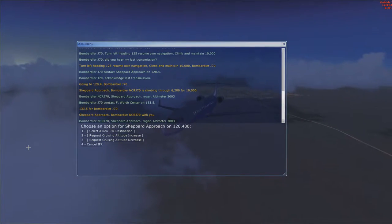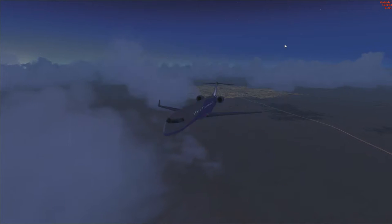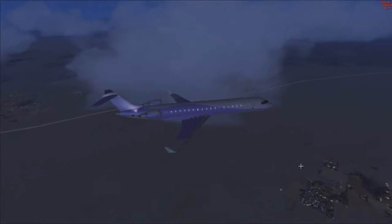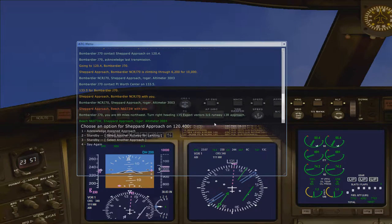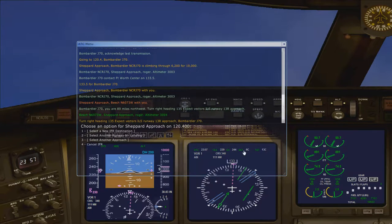And there's Wichita Falls down there. He said 135, so let's go ahead and turn over 135. And then as soon as we start seeing the airport, we're going to go ahead and turn right heading 135, expect that to ILS runway 13, right.